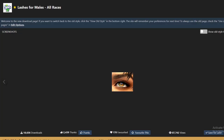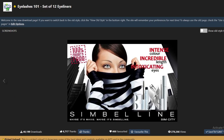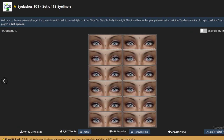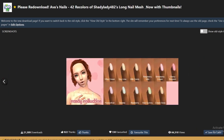My first item is the Lashes for Males by Anva on Mod The Sims, which comes with 4 eyelashes for male Sims — one for each of the skin tones. I also use Eyelashes 101 by Bruno for my female Sims, which comes with 12 eyelashes and looks really good in game. Lastly I use Ava's Nails by Ava on Mod The Sims, which has 42 different swatches and I love using these on my female Sims to give them a little more personality.